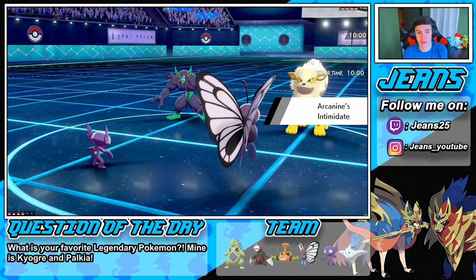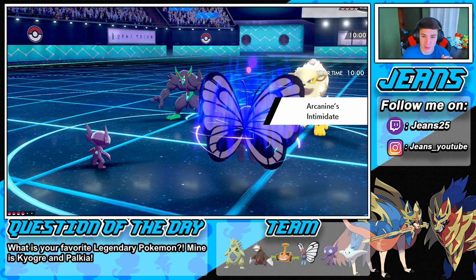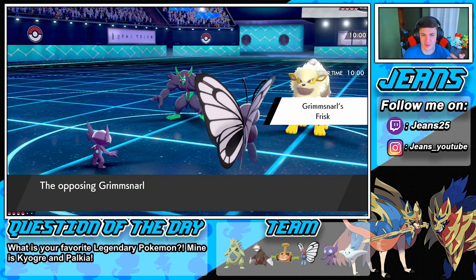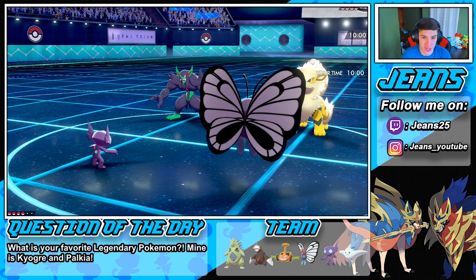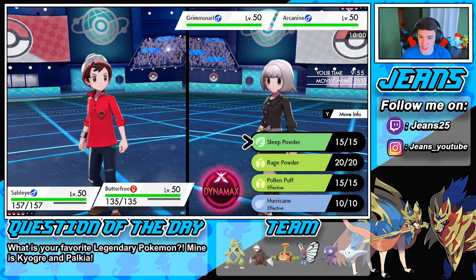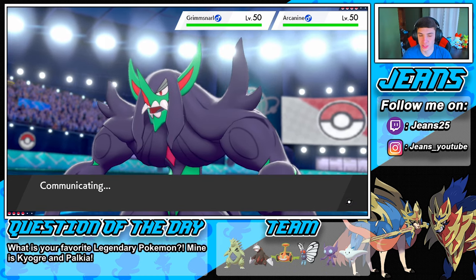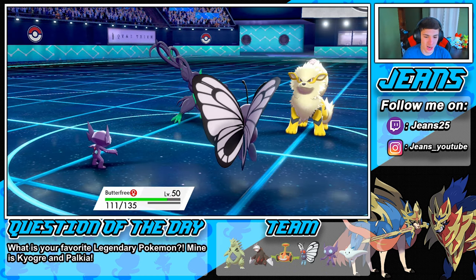Frisk sees that we have a Focus Sash and Roseli Berry which is a nice start. We go for Fake Out on the Arcanine and put that thing to sleep. Fake Out comes out — Arcanine flinched, couldn't move. Okay, we're gonna Quash that Arcanine. Sleep Powder is gonna come out on Arcanine. A Fake Out from Grimmsnarl kind of ruined my plan with my Quash.